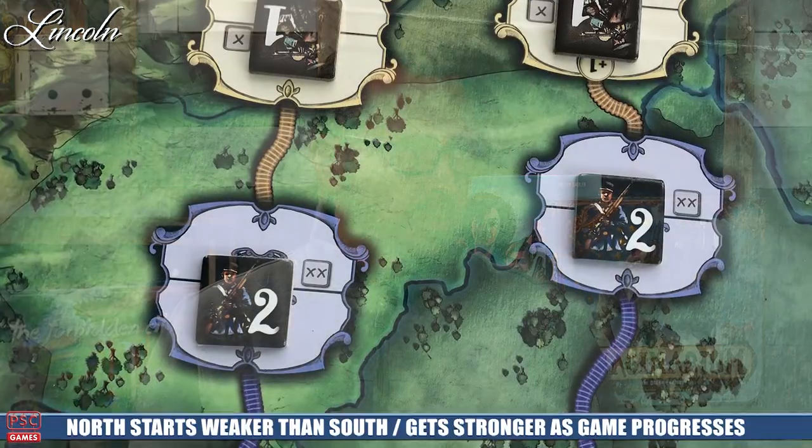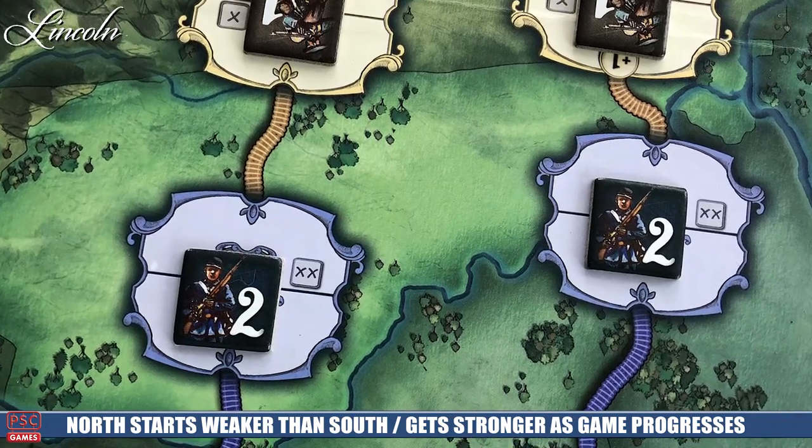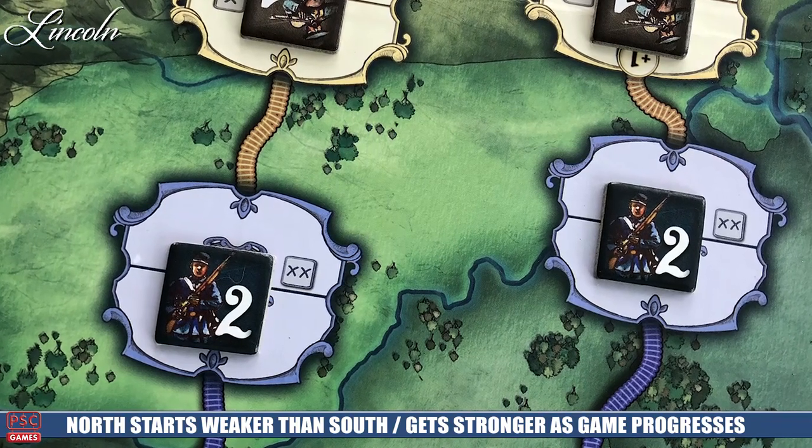So you have to make decisions: do I use the card to deploy new units, or use it for one of the other options? Thematically it represents the fact that any side of a war doesn't have an unlimited supply of forces. As you get units out on the board, they leave your hand. The Union side gets more and more as their resources build — like people joining that side — whereas the Confederate side wanes.